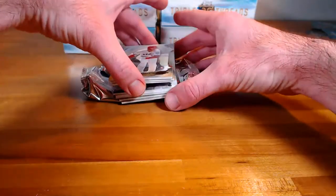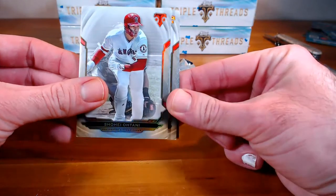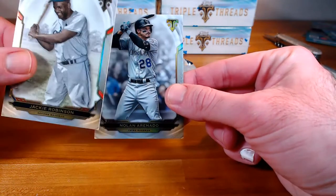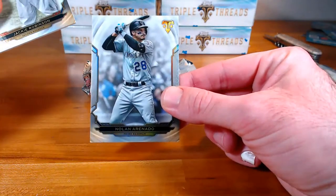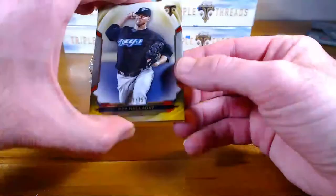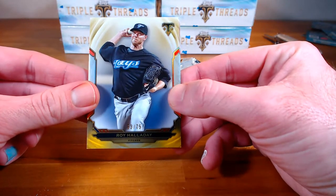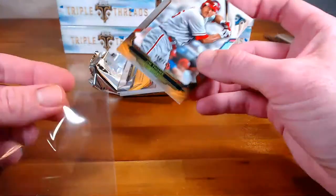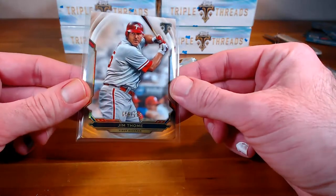All right, base cards: Otani, Jackie Robinson, and Arenado. These corners are okay — I know they look like they're folded over with that graphic there, but they are fine. Two numbered cards: we've got gold Roy Halladay for the Blue Jays, that is out of seventy-five, and Jim Thome for the Phillies, a one-ninety-nine, that's the orange.